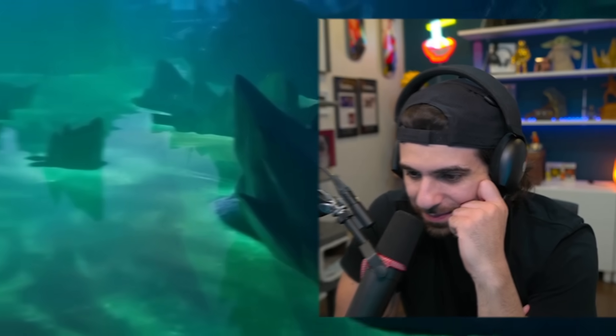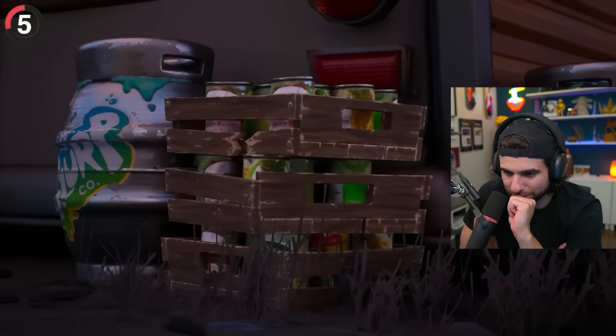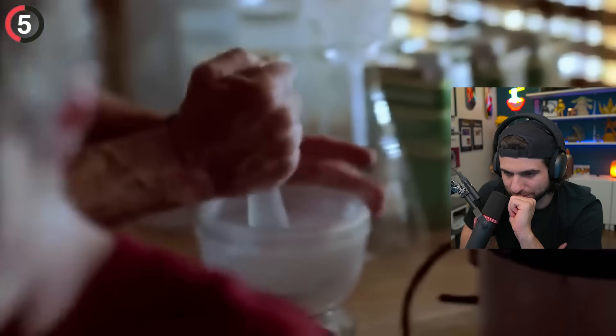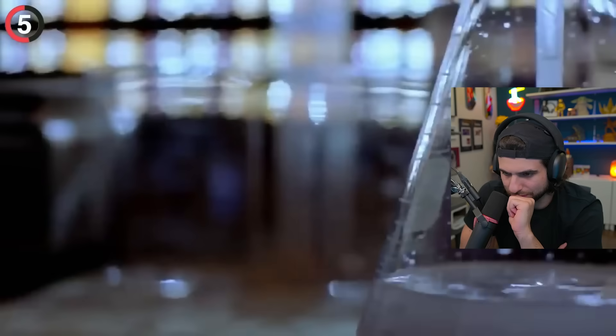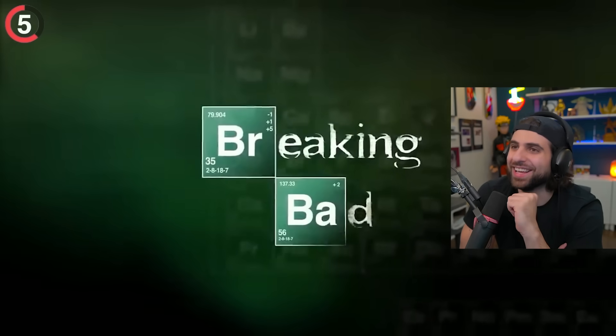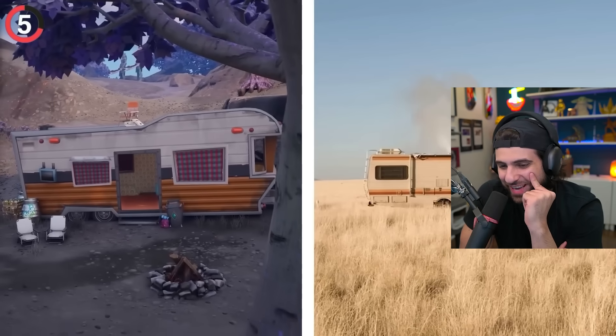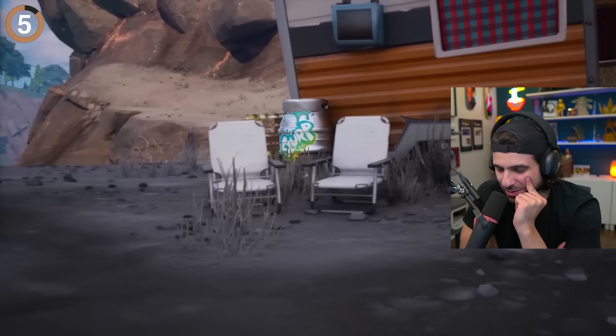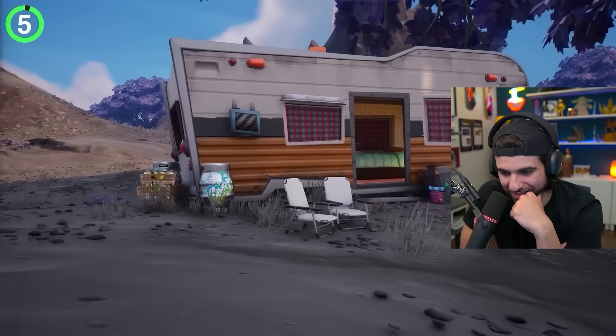We've all seen the trailer in the underworld with Skye's beanbags and Meowscles' cat food. It seemed like a simple reference to Midas's gang and nothing more, but it turns out this was also an Easter egg to one of the biggest shows of all time — Breaking Bad. Another Breaking Bad reference? We're never getting a Breaking Bad skin collab because of how mature the show is. Maybe we will — are we going to be Walter White in Fortnite?